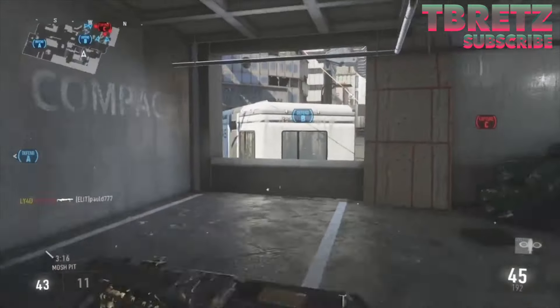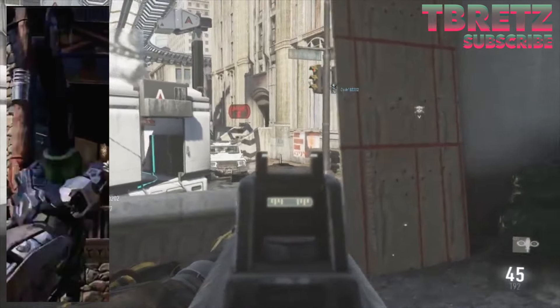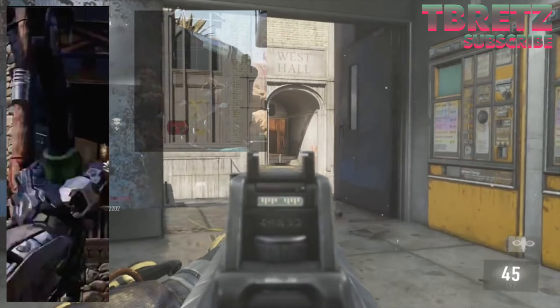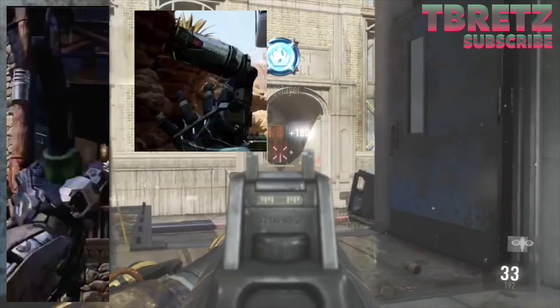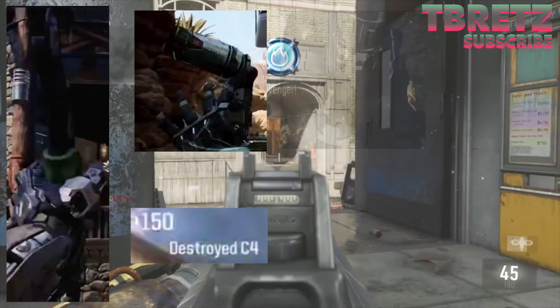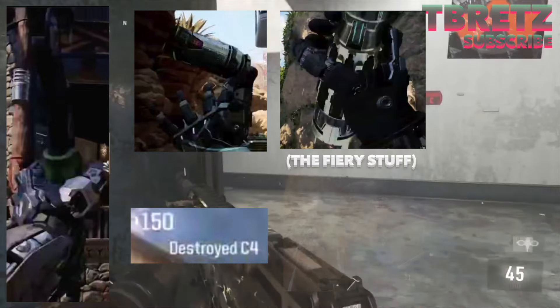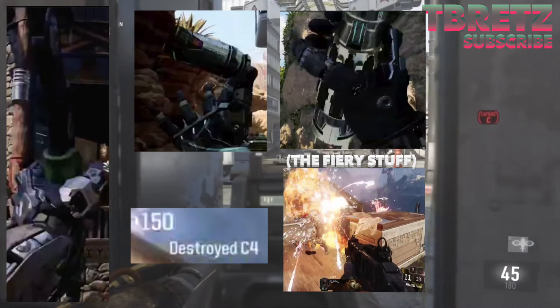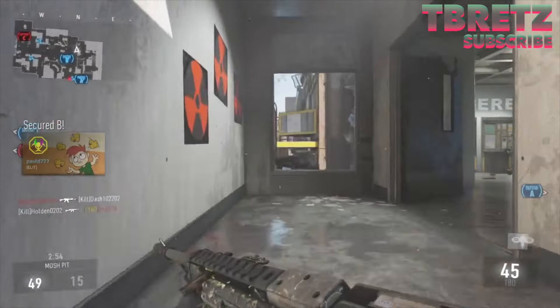Now for equipment, we have the Tomahawk, or Combat Axe, which is returning from other games; the Smoke Grenade, which is definitely returning as a long-time part of the game; the C4, which is definitely returning as well; the Shock Charge, which is returning; and the Molotov, which is actually returning from World at War. So that's all the equipment that's in the game.